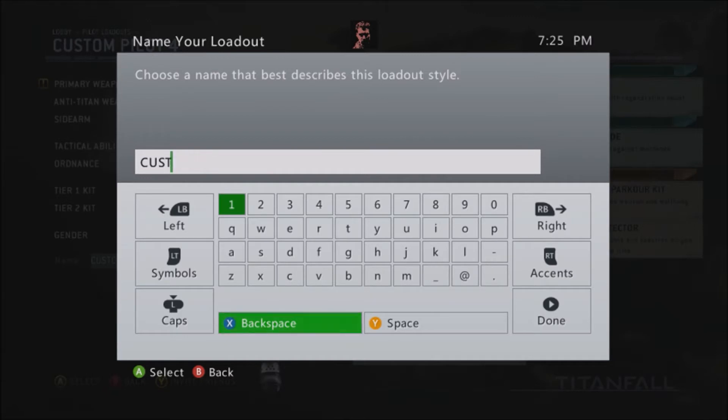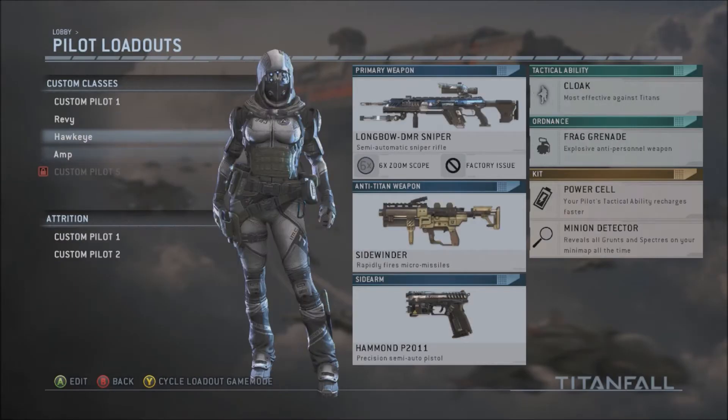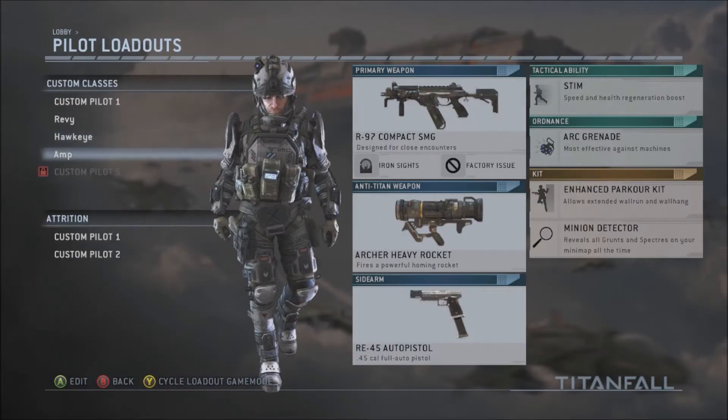I got a different one — I call it my AMP class, because they're just running around like they're on electricity. An ACOG on a sniper rifle? Nope, I'm good. I call it AMP after the energy drink.